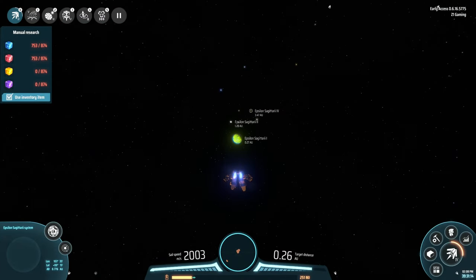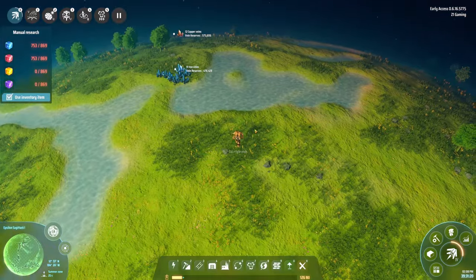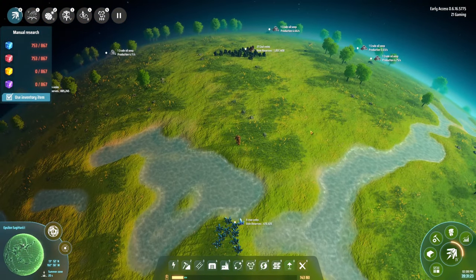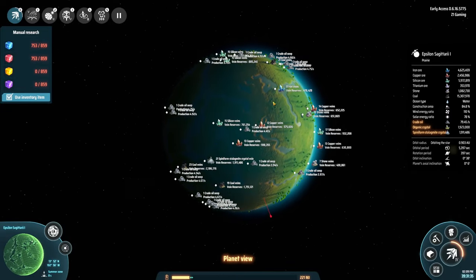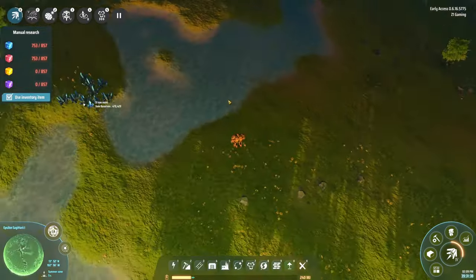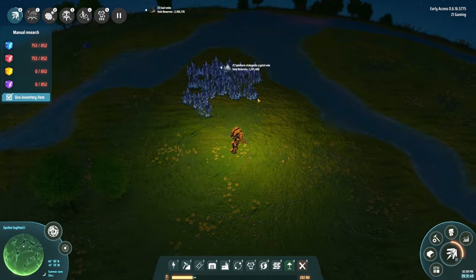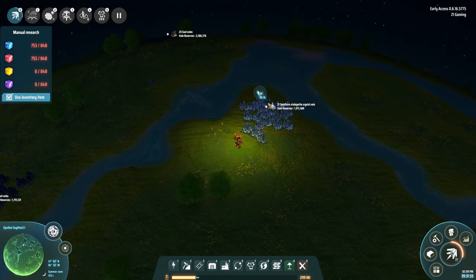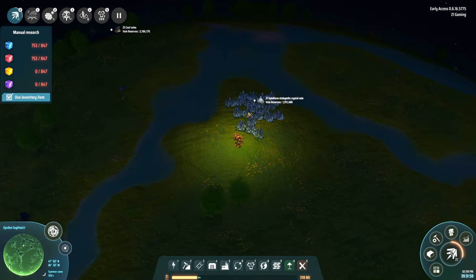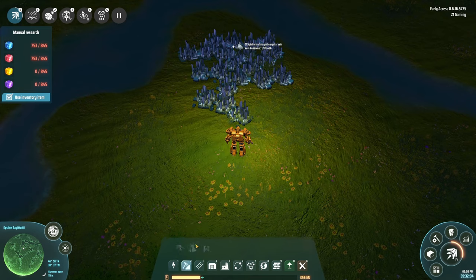Let's go to Epsilon Sagittary 1 — it looks like a green lush planet. Where is the spiniform stuff? Spiniform stalagmite crystal right there, and it's all one vein. 1.9 million — oh my gosh, that's a lot. So we're going to set up a little shop here. We're going to start bringing in stuff from other planets and disassembling old machines once we have better alternatives.